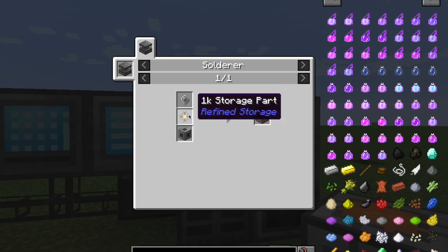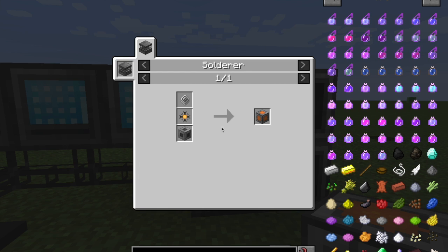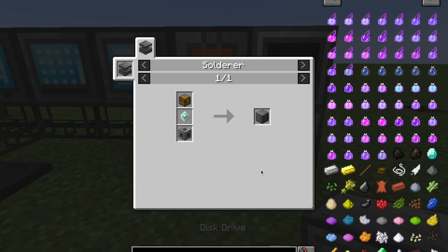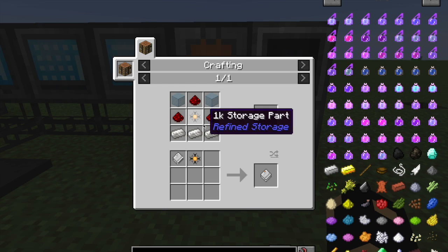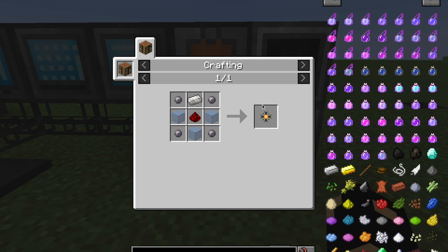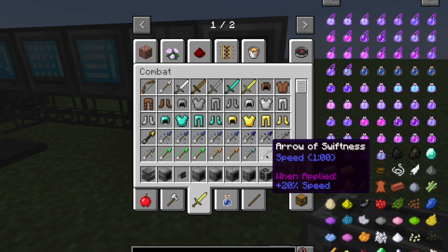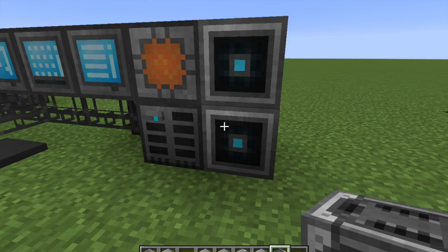For storage there are two things: the disk drive and the storage block. You need a 1K storage card, which is made from silicon and iron. You can also make a disk drive, which requires a diamond processor. You can upgrade storage cards all the way up to 64K - they're significantly more expensive but store more stuff. There's also a crafter, which uses a construction core and two diamond processors, so they're kind of expensive but pretty good.